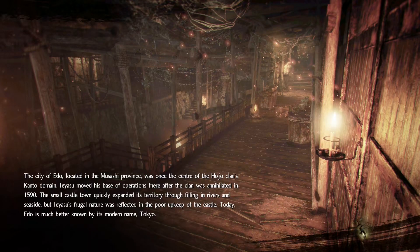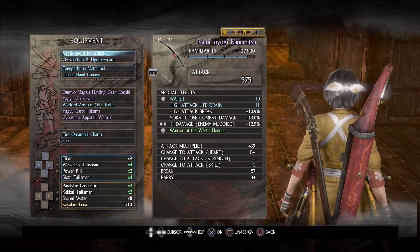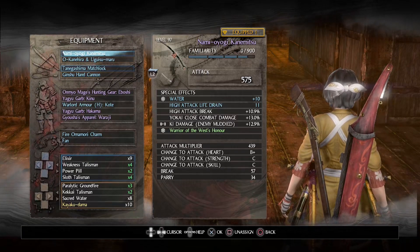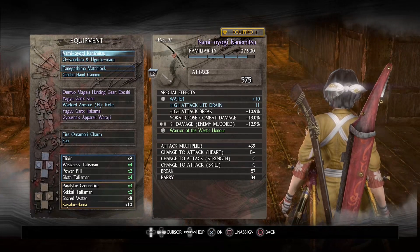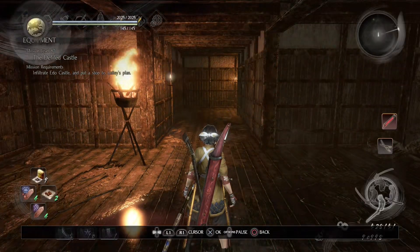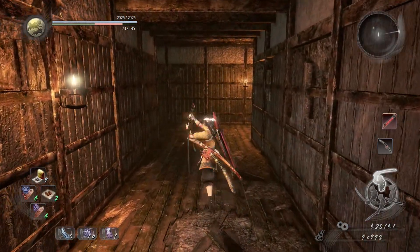This is gonna be a fun one because we have switched up our primary katana. I switched away from the Raikiri — actually sold the Raikiri — mainly because the soul matching cost to bring it up to our current level was insane. We've switched to the Naminami-oh Yogi Kanamitsu, a water katana with high attack, life drain, high attack break, and yokai close combat damage, because we end up using the high attack style with katanas more.